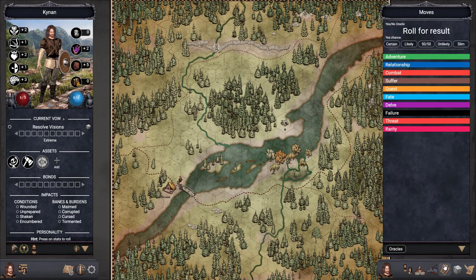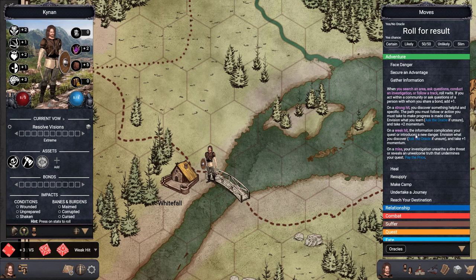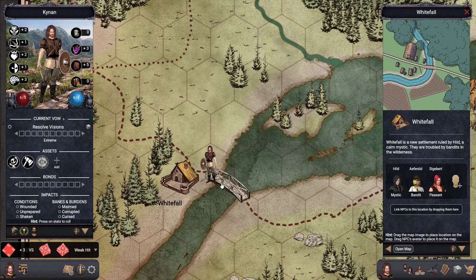Now we're going to make the Gather Information move here in Whitefall. We're trying to find out if there is anyone who knows about these kinds of visions and can help us understand what's happening. According to the move, we roll plus Wits. We have no bond with this community, so no bonus — and we get a weak hit. On a weak hit, the information complicates your quest or introduces a new danger, and you take plus one momentum. We add one momentum and figure out what this means.